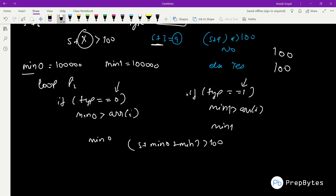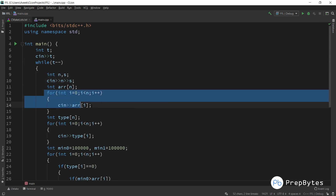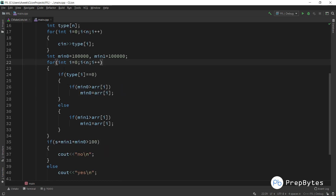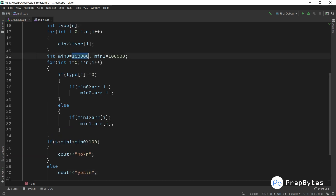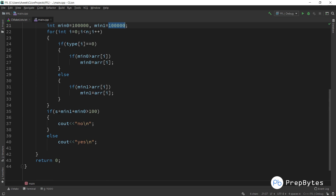In the code, we take the number of test cases, then read N and S, the price array, and the type array. We initialize min0 and min1, then loop through the price array: if type[i] == 0 we update min0, else we update min1. Finally, if s + min0 + min1 is greater than 100, print 'no', else print 'yes'.